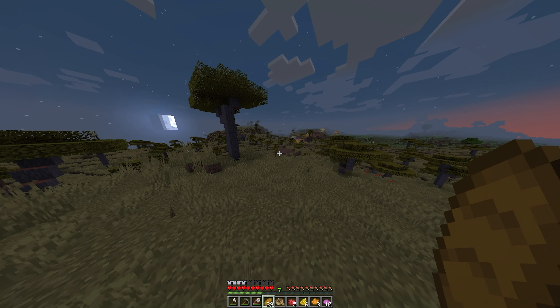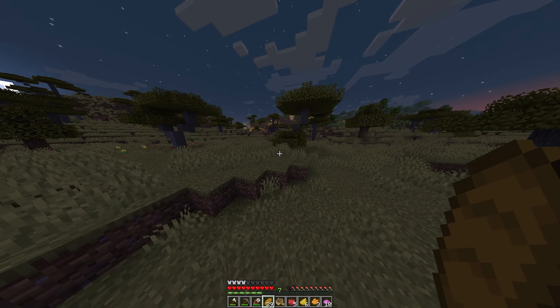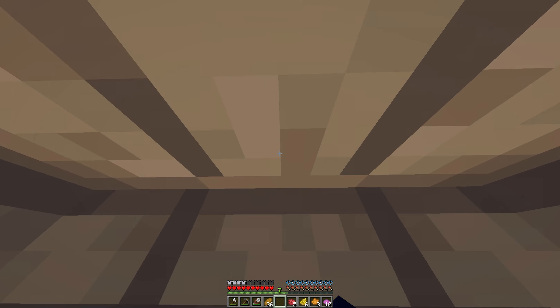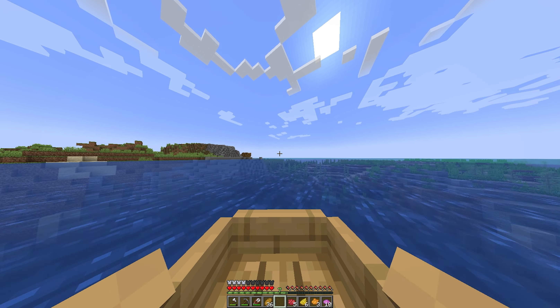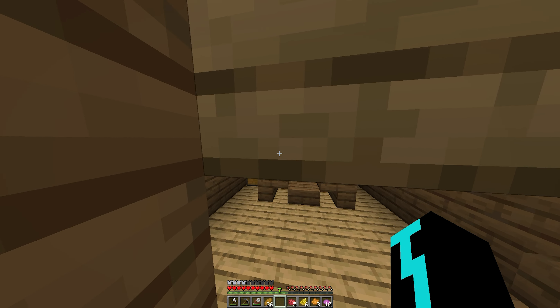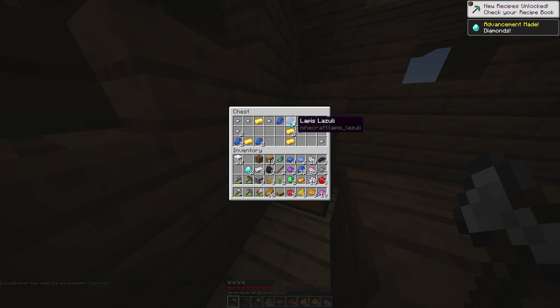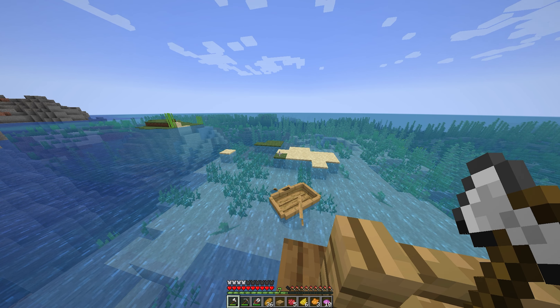After running around, I found my second village — a second village before finding cactuses or a jungle biome. I haven't found a desert or jungle biome but I have found two villages. I found another shipwreck. I still haven't found any useful biome, but I found a shipwreck — Minecraft doesn't want to help me. This isn't even a shipwreck, it's more like half a ship, and the ship is on land. I'm so done with this. We found diamonds before getting every dye — two diamonds before finding cactuses.